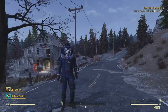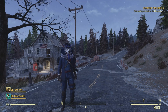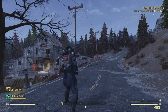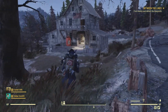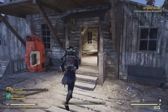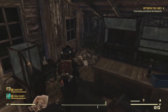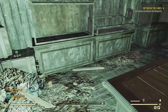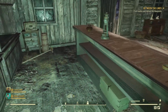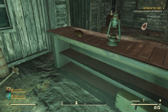Our first collectible is the Vault-Tec bobblehead in the museum behind the front counter on the far left. There are going to be wild mutts or mongrels, as well as a yaguay and a few rad roaches in this location. Here's the front counter, and on the far left is where it would be — unfortunately it is not here for me, but hopefully it is there for you.